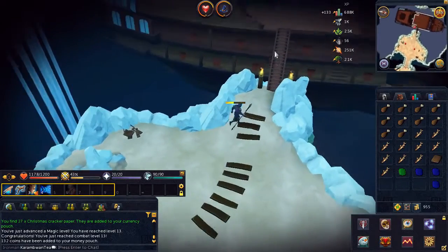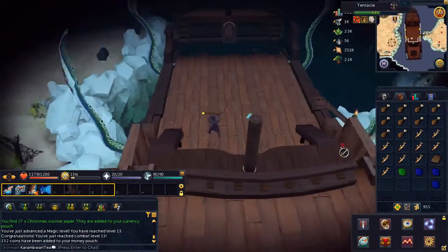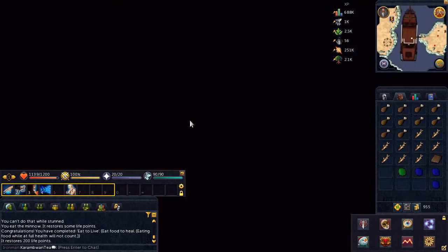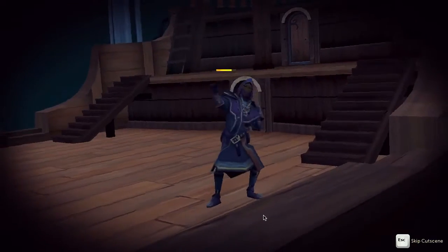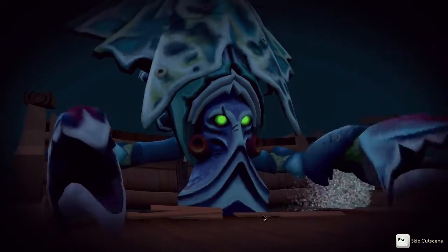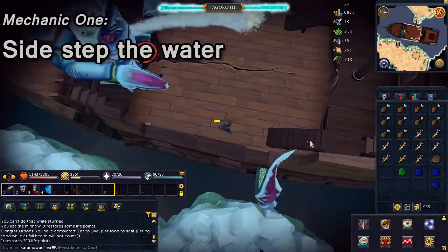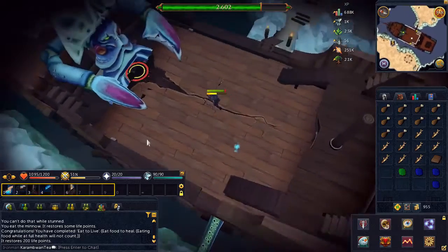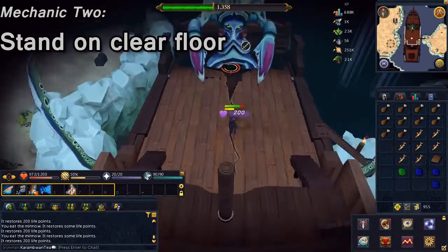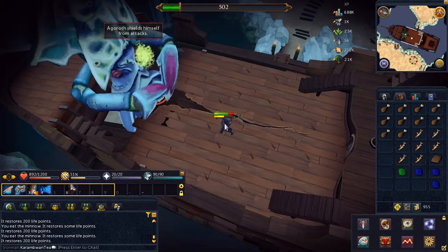Now before we jump into the boss, let me quickly show you what you should do. Once you jump in, go ahead and start attacking the tentacles one by one till they're all down. Then you will start fighting the head — go ahead and just simply slay it. This is going to take a little bit of time. There's going to be a few special mechanics, but it's nothing you can't just out-eat, so I suggest just focus on your abilities. Here is one mechanic where you'll see some shadows, and this is where some goop will drop — simply just sidestep. I'm taking this boss down really quick, despite being a very low combat level.